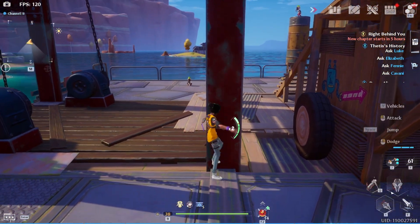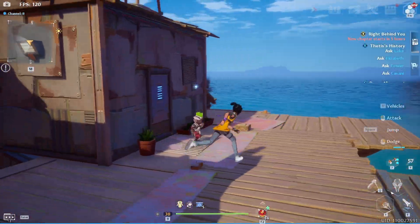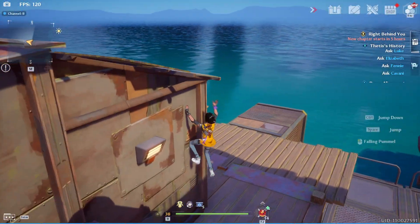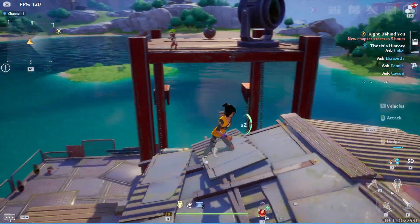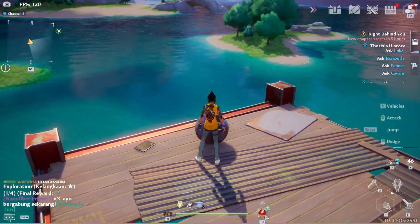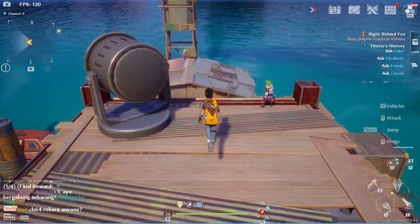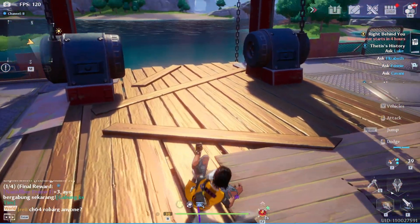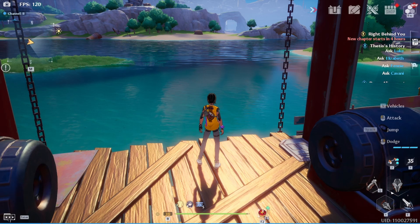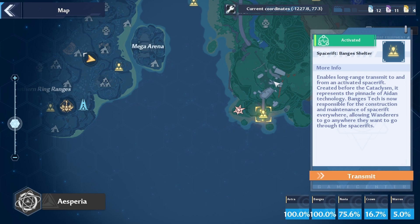Once you're on the island, all you gotta do is head up to the top platform. This is the pod that gives you the first Omnium piece, which is basically a guaranteed drop — you're always gonna get it from this pod. The second drop for the Omnium piece is also a guaranteed drop, and that is located over at the area over here.